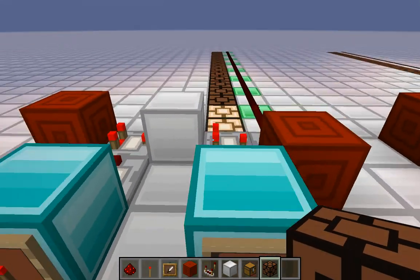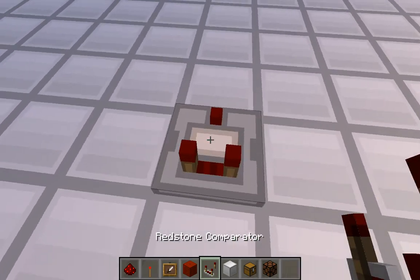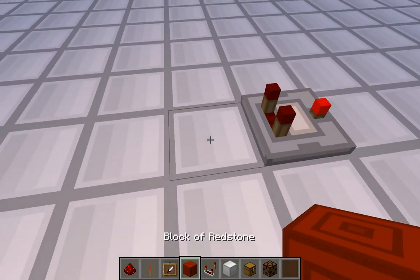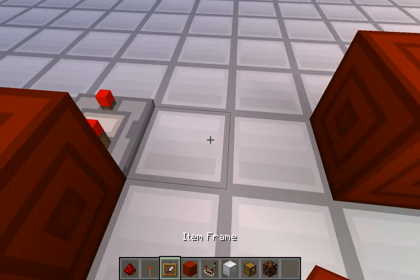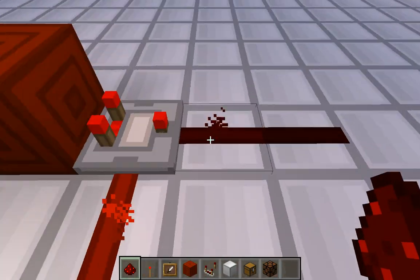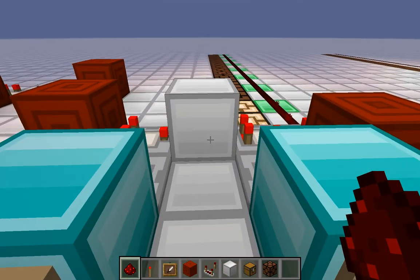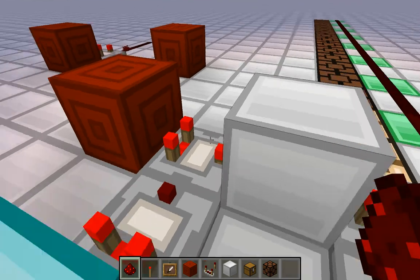As any experienced Minecraft redstoner knows, it's possible to subtract redstone signals from each other by turning on the front torch of a comparator. I've made up a circuit for adding the signal strengths together instead.